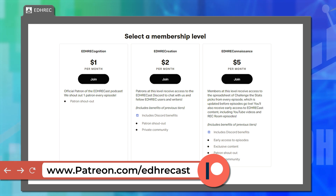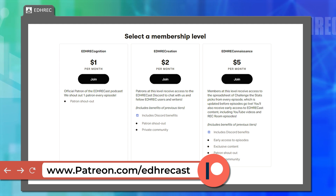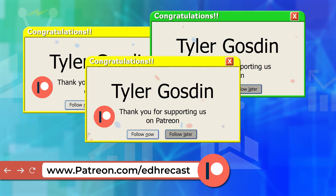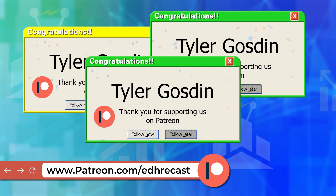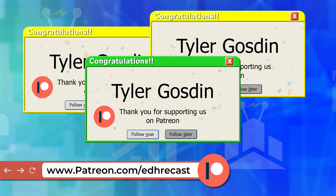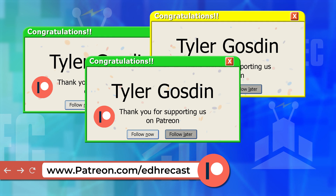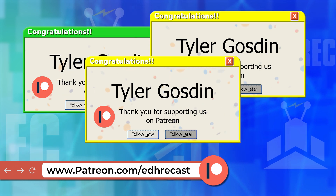If you'd prefer to support the show directly, you can do so at patreon.com/EDHRecCast. We have patron tiers of all sorts of levels — it's a great way to support the show while getting perks back for yourself, whether you want to join the Discord or see historical challenge stats. This patron shout-out is for Tyler Gosden, who helped with that Elder Dragon Zoolander joke. Tyler goes by Sonny in our Discord. Thank you so much for supporting the show.